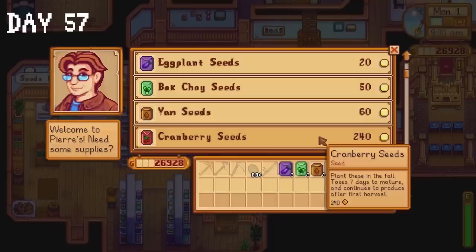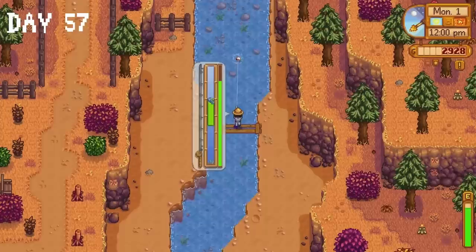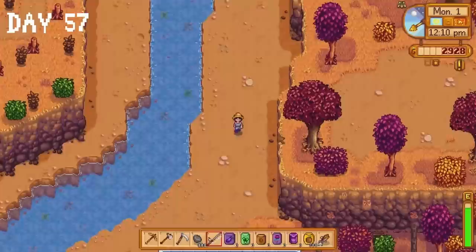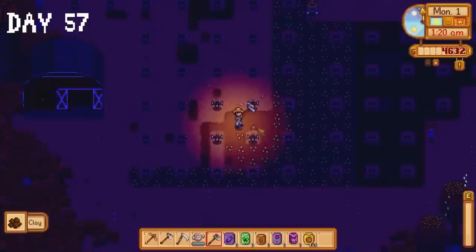I donate a large egg to the community centre then it's time for some fishing. We're going for a legendary fish — the angler fish. If there's one thing you need to know about this fish, it's that it is arguably the easiest legendary fish to catch. I was very relieved when I actually did catch it. If I had failed I would have just ended the video right there. I do a bit of fishing at the river and catch a tiger trout, then head to Willy's to sell. I donate the tiger trout to the community centre, completing the final fishing bundle. Back on the farm I plant all the seeds we bought.